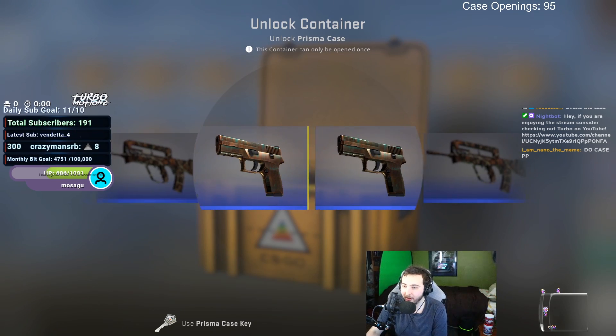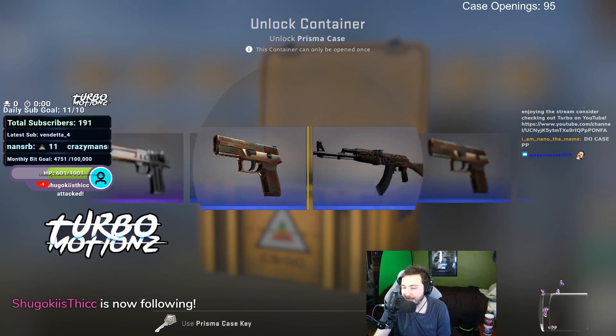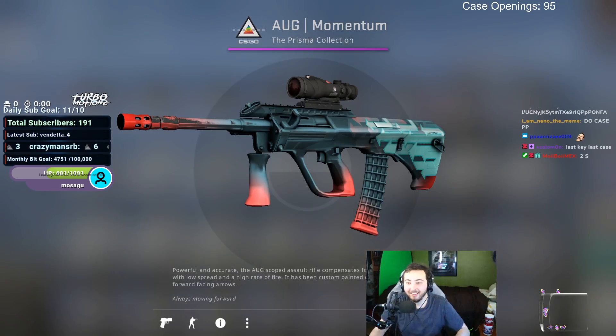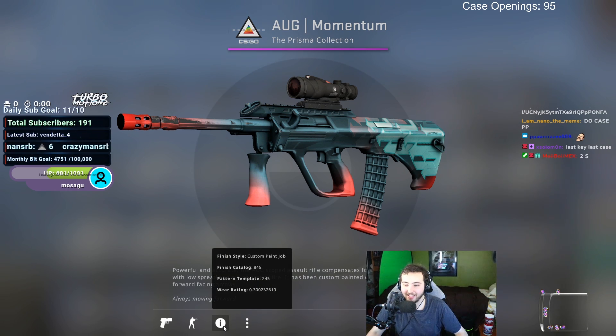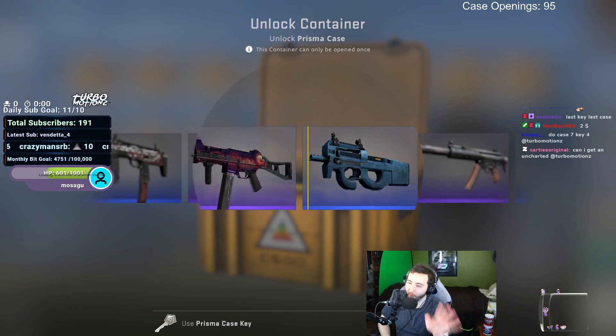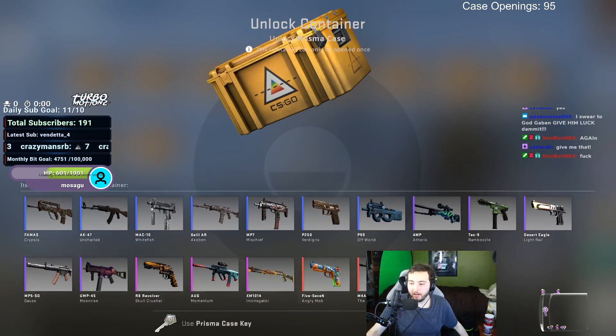Another one. Another momentum and it's also field tested. Every single pink we've gotten has been a Momentum — all three of them. What if we get a fourth one? Nope, it's the Galil. Another 6-9. So we're down to our last — after this we have nine more cases.